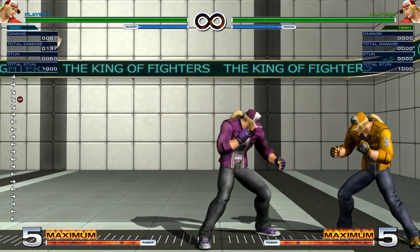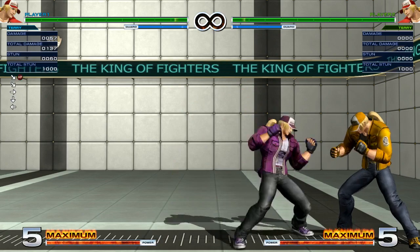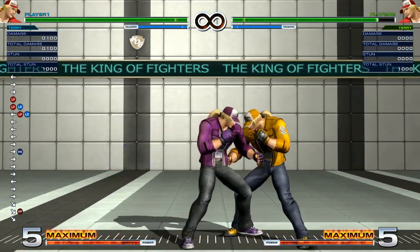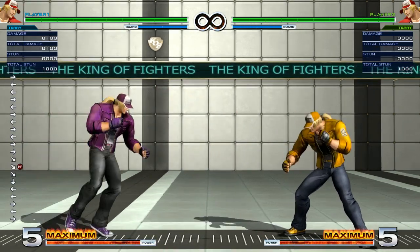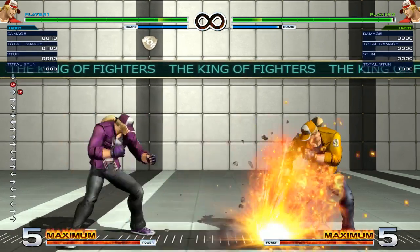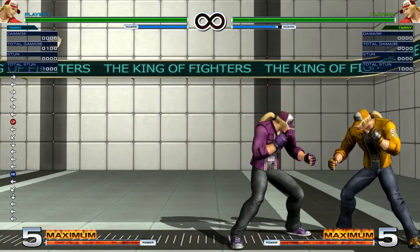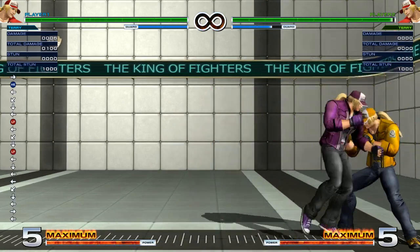Excessive use of anti-air rising upper into a burn knuckle cross-under: just keep using this a lot because you don't need to worry about how late to cancel it — you can always cancel into burn knuckle, get the cross-under, and you'll get that conversion. Also, a combined use of power wave, burn knuckle, and crack shoot for distance zoning — he has control of that, so just don't forget it. If they try to jump over, your crack shoot or burn knuckle will be able to cover them. Make sure you're at a safe distance when using it.